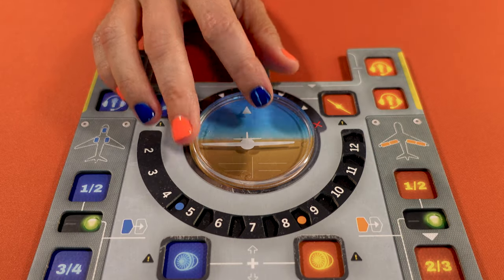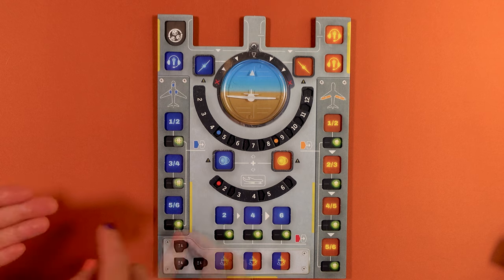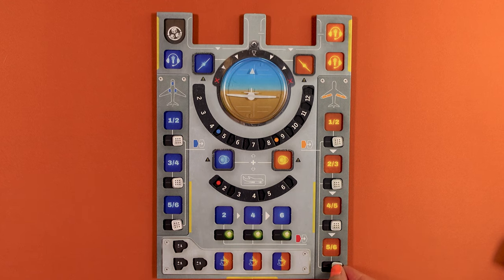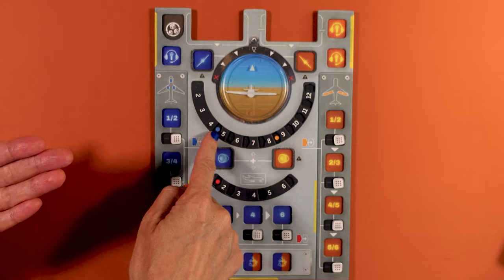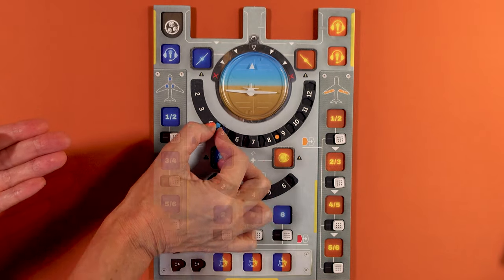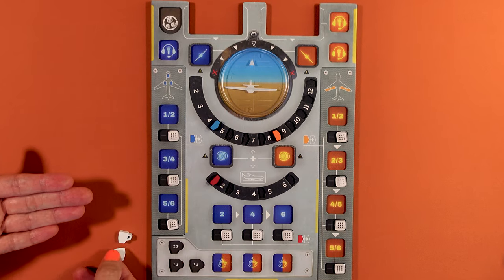For your first few games, only use the base components. It's best if both players sit on the same side of the table and place the board that represents the plane between the two of you. Place the airplane axis disc here with the plane leveled. Place the 10 switches on the green lights — three on the landing gears, four on the flaps, and three on the brakes. Also place the three markers: the blue and orange aerodynamics markers here and here, and the red brake marker here.